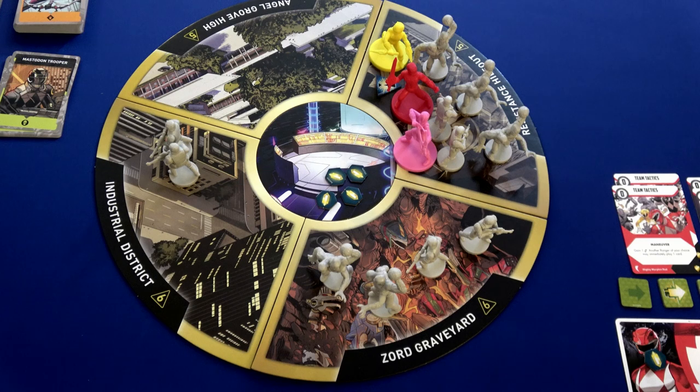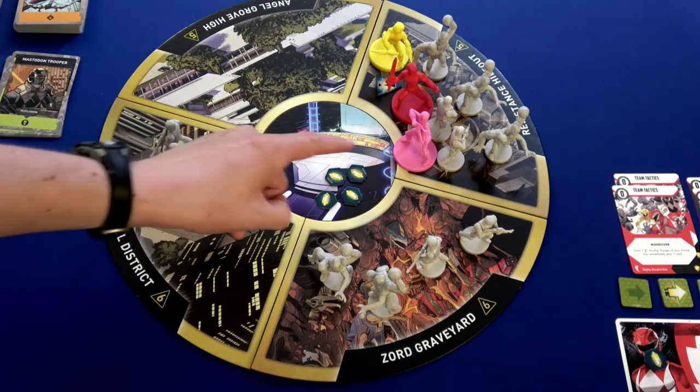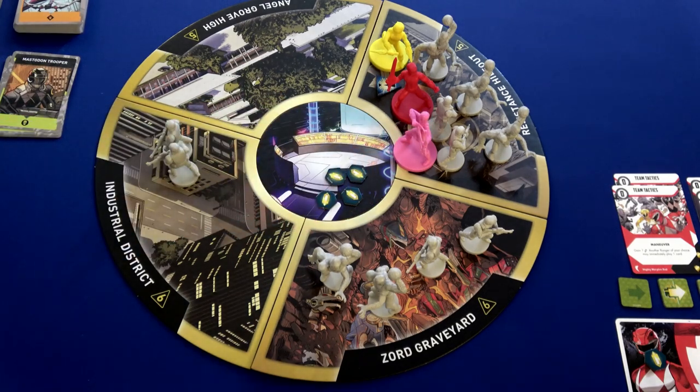When you initiate battle, anyone can join you and it's not going to take them an action — they're just going to be in that location with you. So if Trini is doing the activation, all rangers in that location also join the battle. We can only ever fight up to four foot soldiers and one monster.